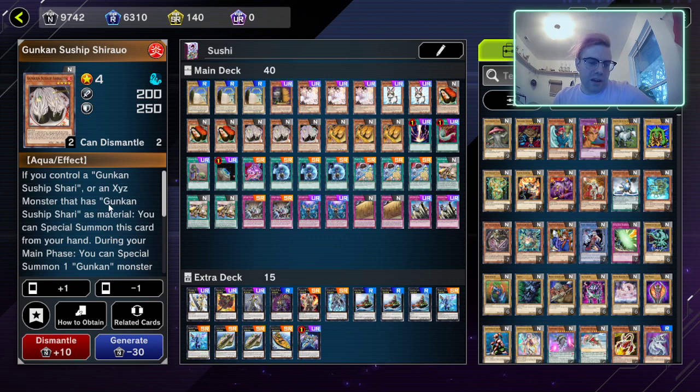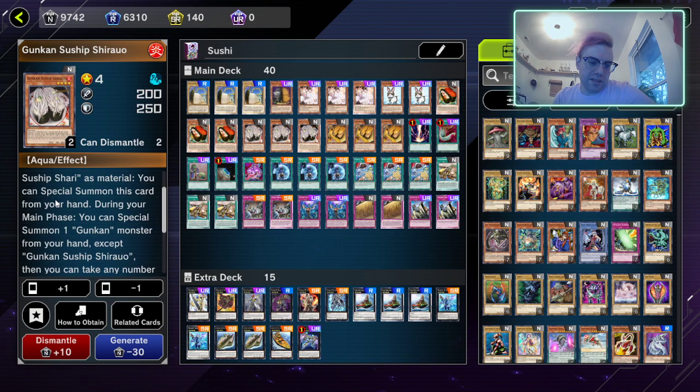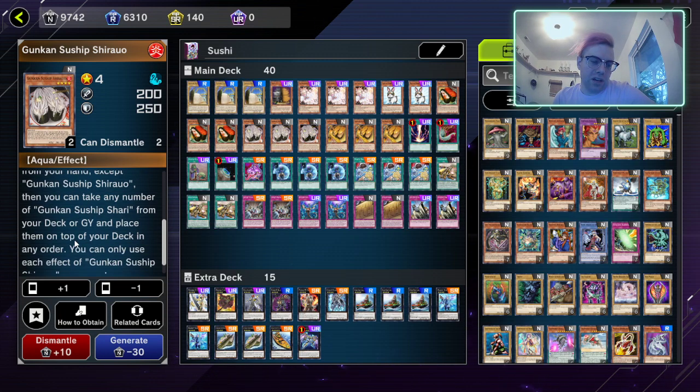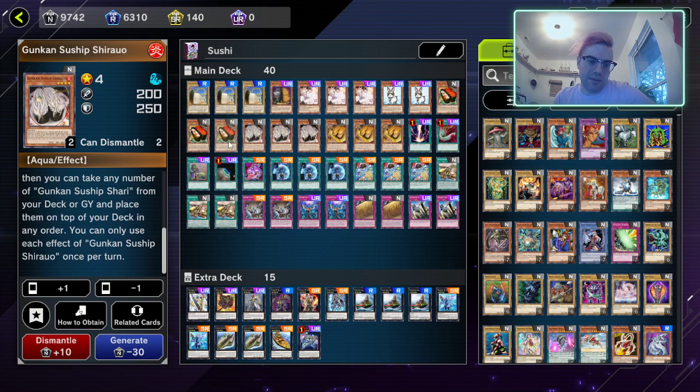Next we have Gunkan Sunship Shiro. If you control a Gunkan Sunship Shari or an XYZ monster that has Gunkan Sunship Shari as material, you can special summon this card from your hand. During your main phase you can special summon one Gunkan monster from your hand, and then take any number of Gunkan Sunship Sharis from your deck or graveyard and place them on top of the deck in any order — which is awesome because it combos well with Ikuros.